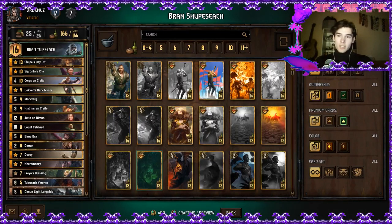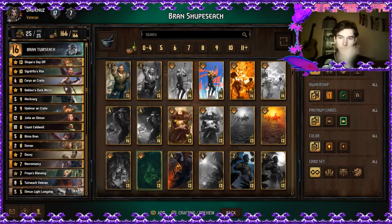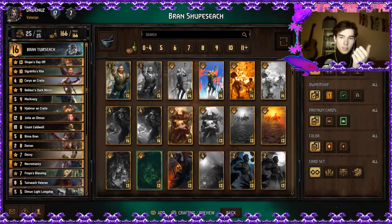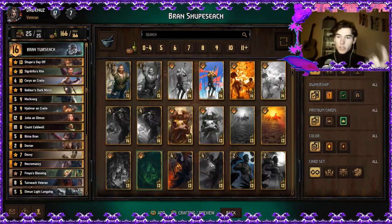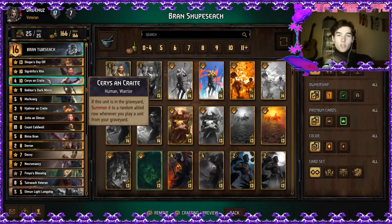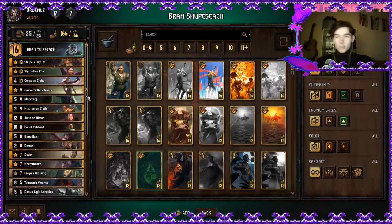The first card is Shoob's Day Off. We'll talk about him later. First, I'd like to talk about the thinning cards, which are basically Deren, Birnebrand, and the Scout. You want to play Deren first, because with Deren you want to discard preferably Cerys Ancrate, Morkvarg, and the Ancrate Warrior. Don't draw Morkvarg and Cerys Ancrate in your first hand if you have Deren in hand — that's my tip for the best points.